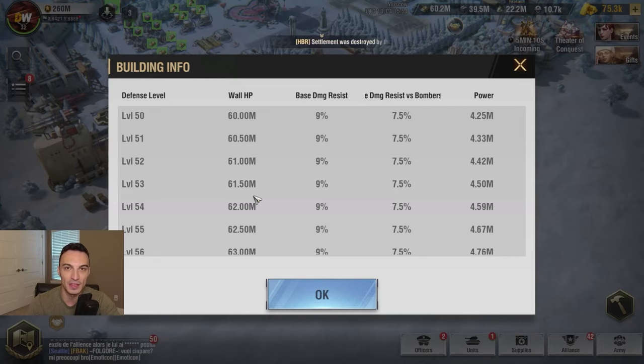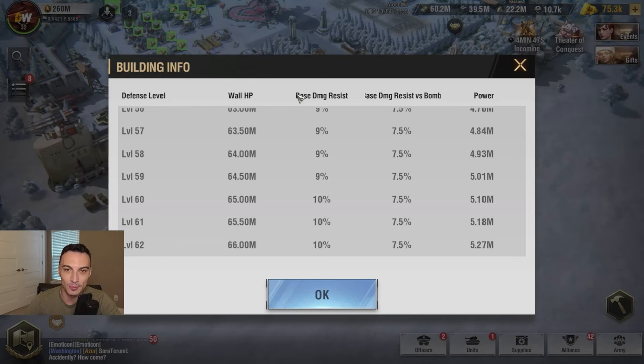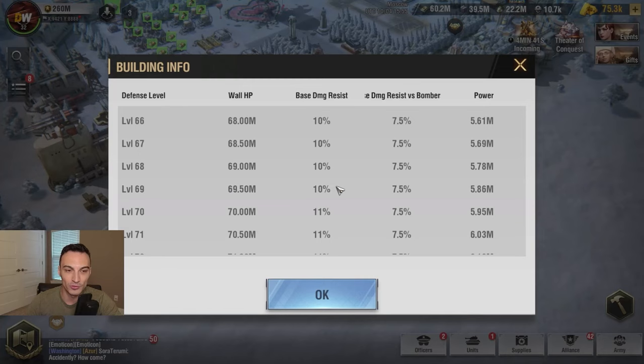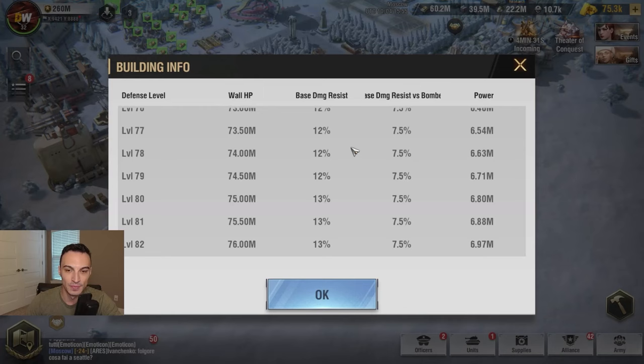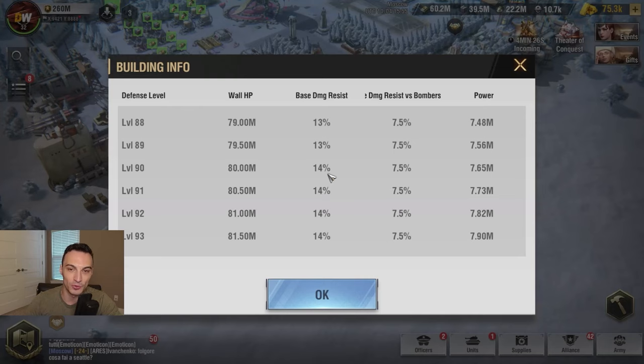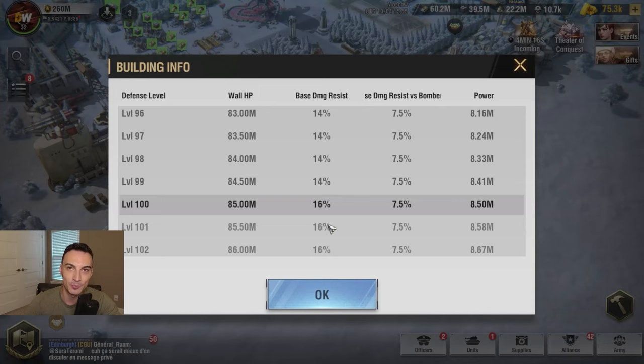You might be thinking: if we're not getting any additional wall HP benefit, why don't we just take one wall all the way to level 300? Here's why. I want you to focus on the base damage resist column. From level 50 all the way to level 60, we're going to get 9% base damage resist. At level 60 it goes up to 10%, at level 70 it goes up to 11%, at level 75 it goes up to 12%, and at level 90 it's 14% — increasing in intervals of one. Then when we make the transition from level 99 to level 100, instead of a 1% hike it's going to jump 2%, bringing us to 16% base damage resist.